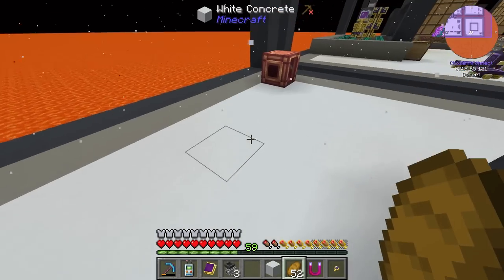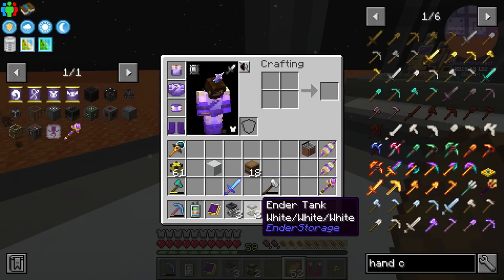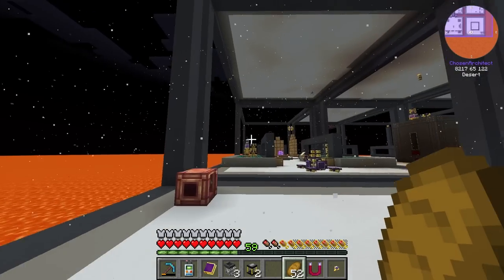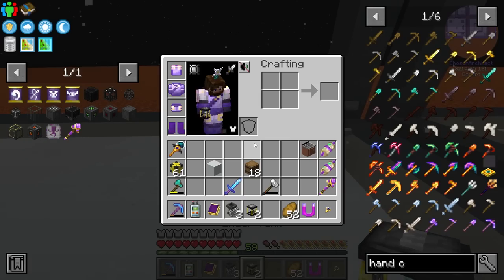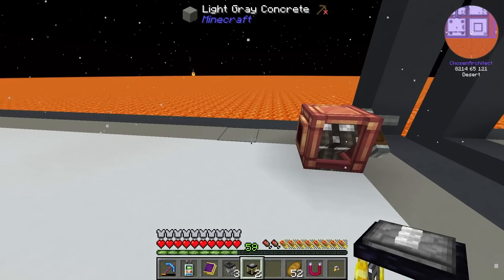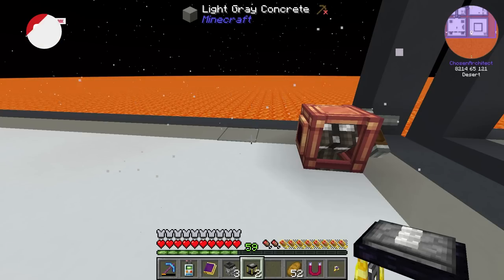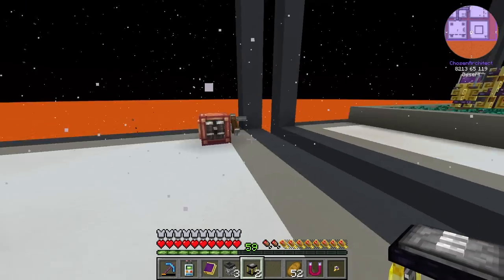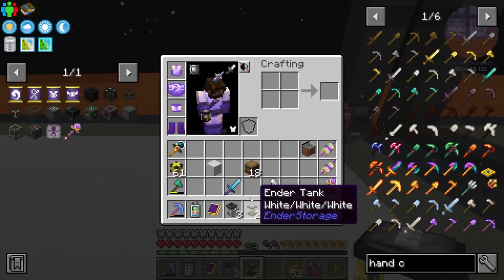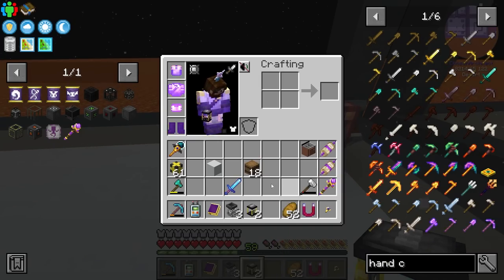Now I need to get lava to this system, so I'm going to be using the hose pulley here, and then we're going to be using an ender tank. It works exactly the same way as an ender chest, but I'm going to set it up on the white, white, white channel for right now. Usually I like to have either water or lava on the white channel, which is the basic one. Later on we can make blue — blue is really easy to make — so we could probably make that the water channel, whereas orange is not so easy to obtain.